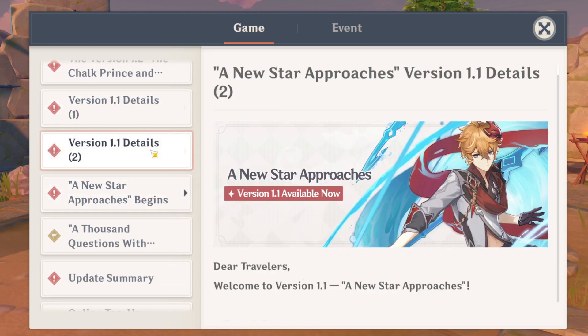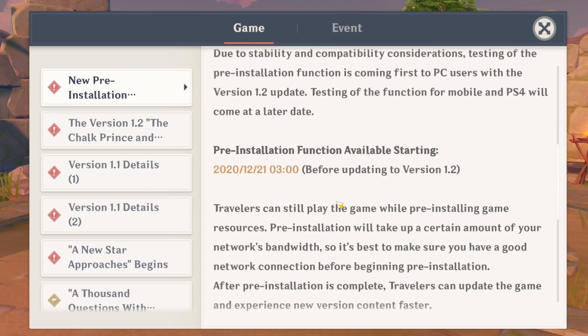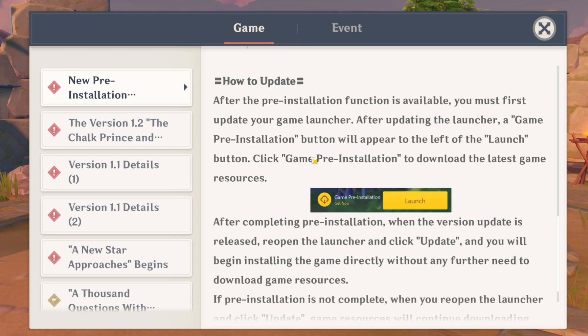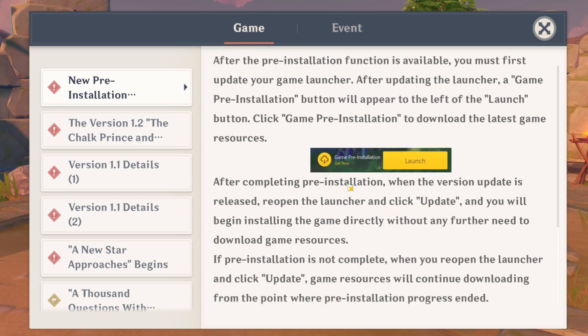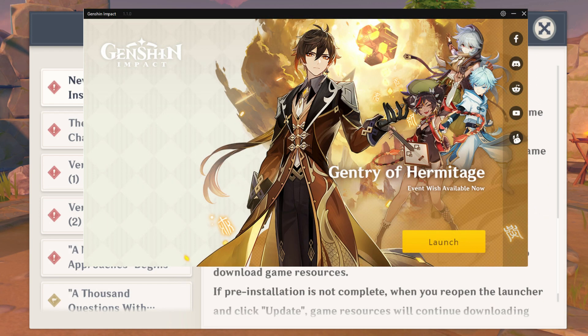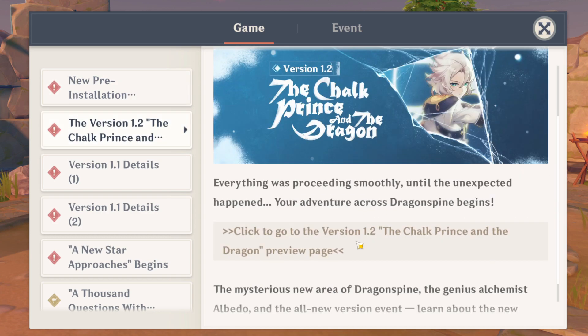They put out a way to preload the game. It allows us to preload starting on the 21st of the server time in your region when it refreshes. It shouldn't stop you from playing the game at any time — just go to the game loading screen, it should have a client open up, then one of these sections on the page to preload or pre-install. I'm not sure if it's actually pre-installing or just preloading the download, but we'll see.